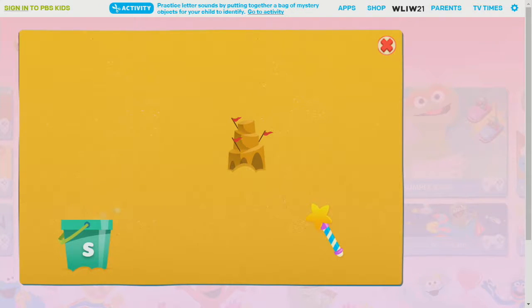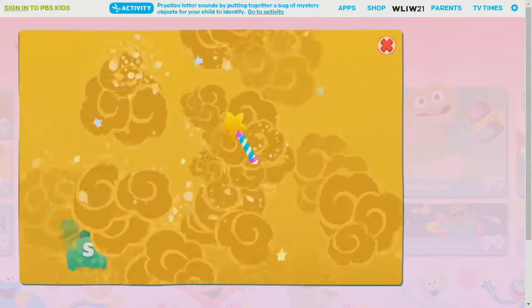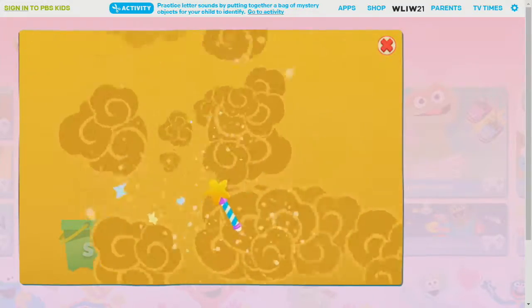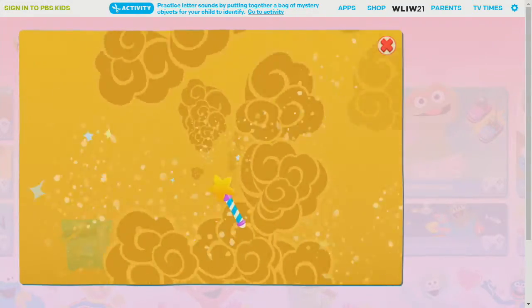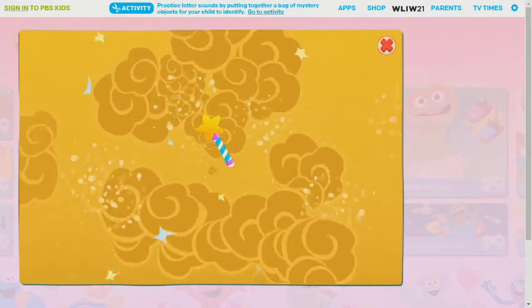The letter S — that was awesome! Help me cast the magic spell so we can dig again. What we found begins with S, like sunglasses and socks. What else is there? Let's dig and see. Find all the letters for you and me.